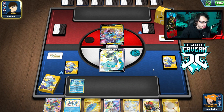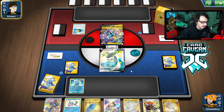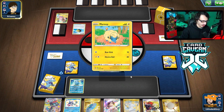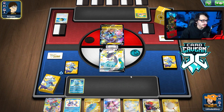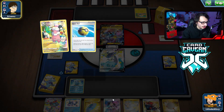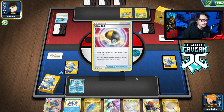We're going to have to Shred turn two, probably drizzle for Fog Crystal, and we can Marnie or Path. Not all bad — I can try to play around the Raikou by not benching Pokemon so it doesn't do as much damage. We can two-shot the Raikou still, but we really need an energy. They could whiff energy themselves though.